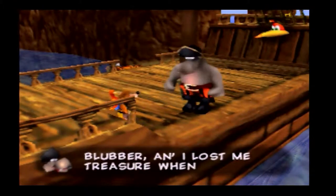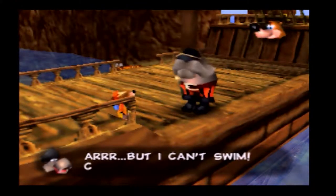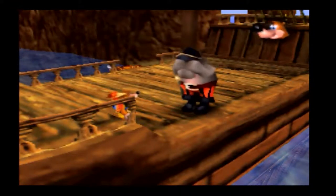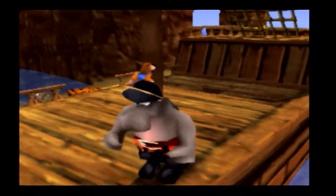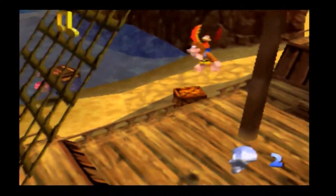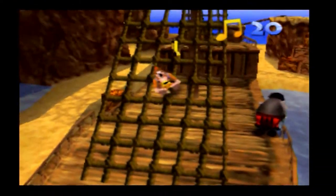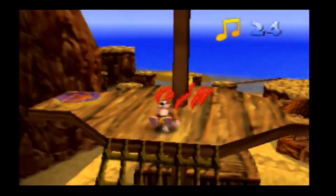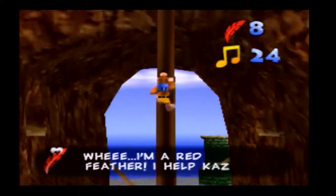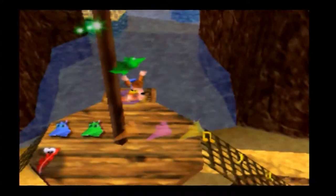Popping on to this treasure ship - this here is Captain Blubber. He's gonna be appearing in pretty much every game in the Banjo franchise from this point onwards, and what he basically wants us to do is collect his treasure that he sort of misplaced - as pirates tend to do. Although pirates tend to draw maps to their treasure, this guy is - he's not good at map making. There we go, that's an easier thing to say.